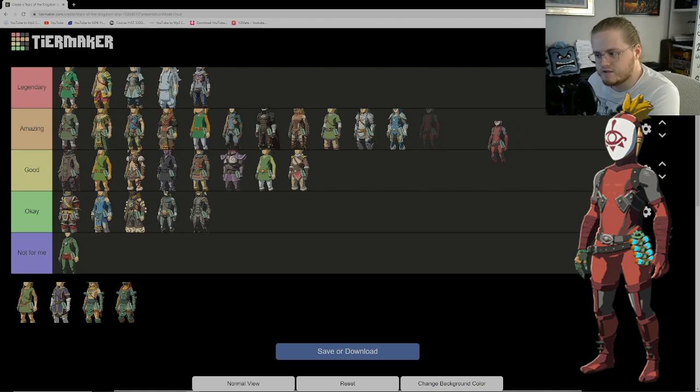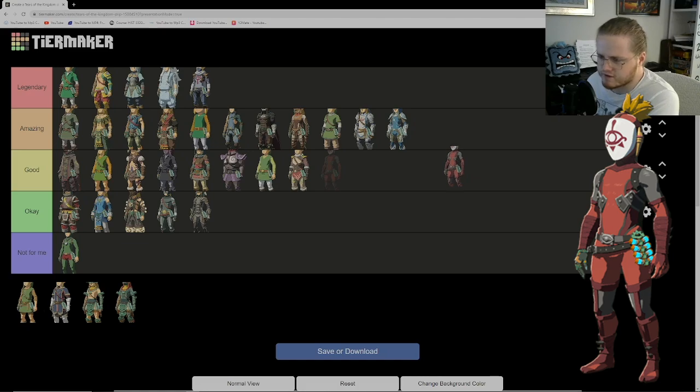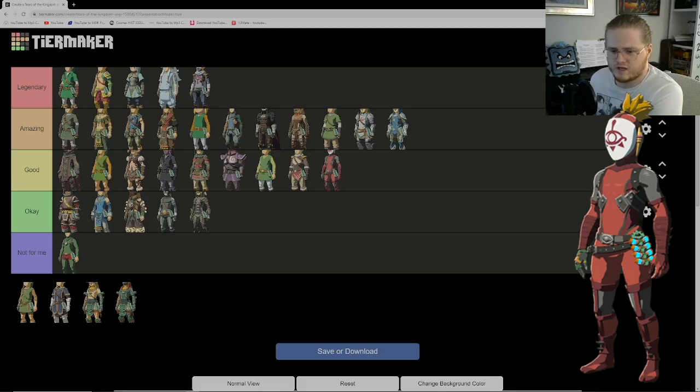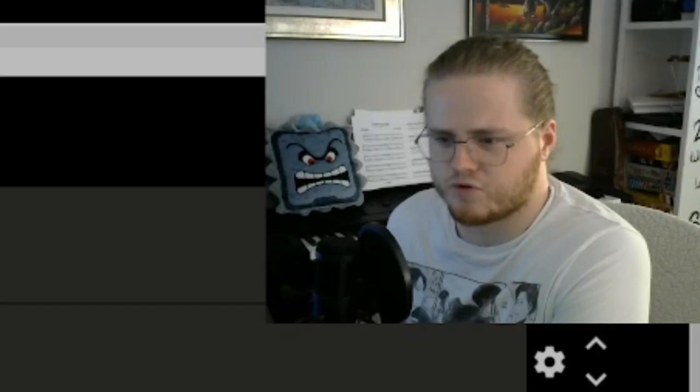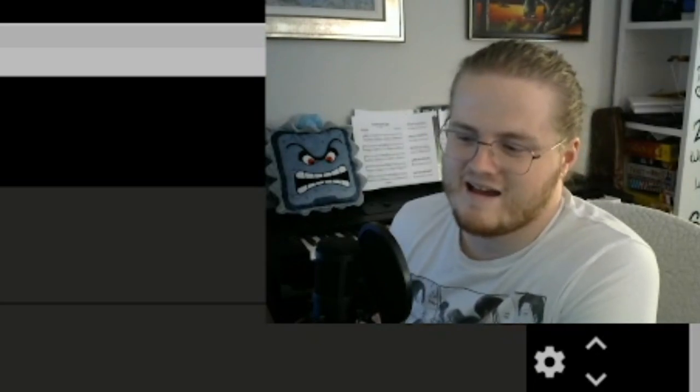On a similar note, the Yiga Clan outfit. For some reason this isn't my favorite even though I was really excited to get it, and I just don't wear it a lot. I'm going to put it as good — I'm being generous to the Yiga Clan. It's very similar to the Sheikah outfit, which makes sense since the Yiga is kind of the dark cult version of the Sheikah. I like the mask. I wish you could change the hair on top, but I digress.